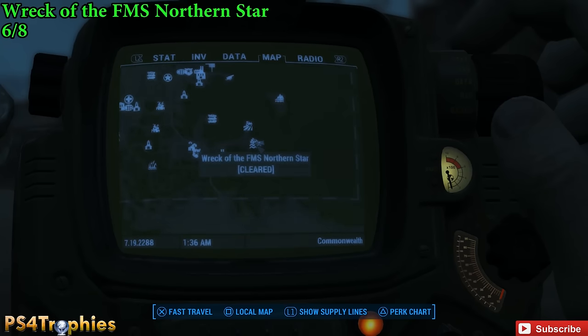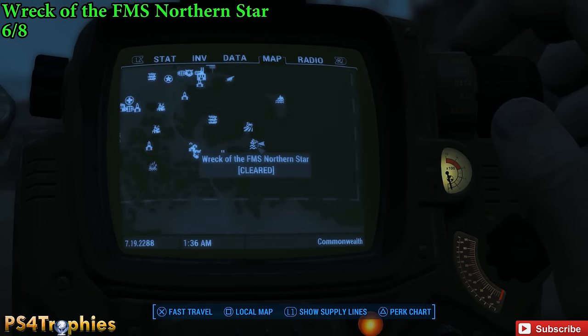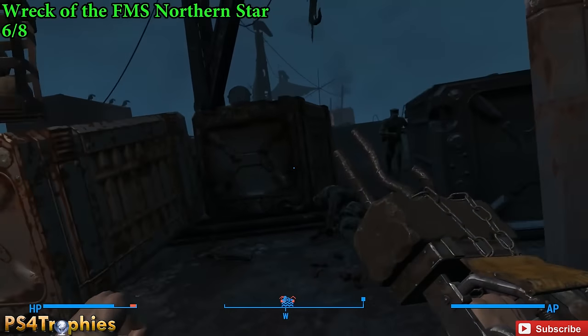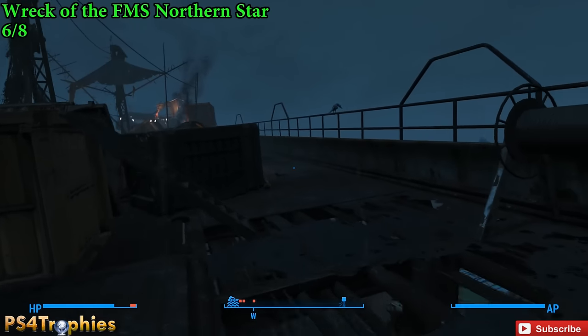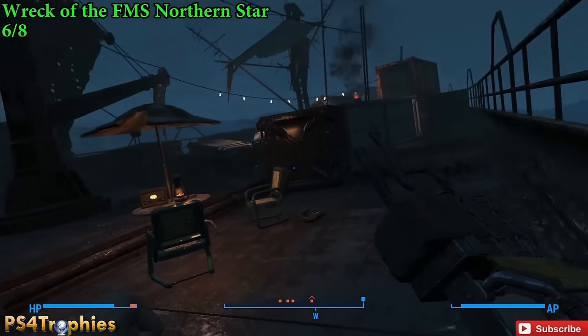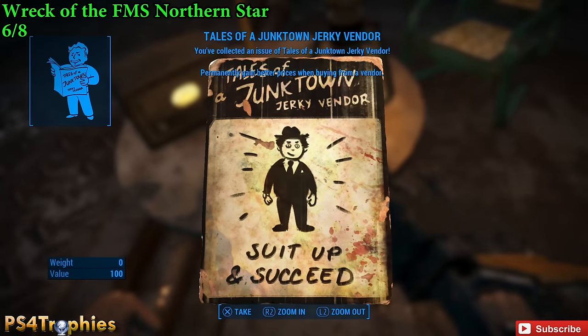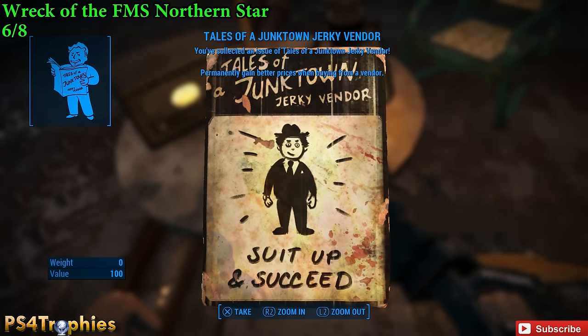From there we head over to the Wreck of the FMS Northern Star, located in the southeastern part of the map — it's the big ship. Once you get to the top deck, travel about halfway along and you'll find a table next to a lantern. On that table is the magazine.